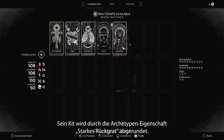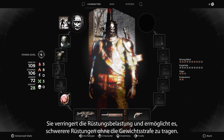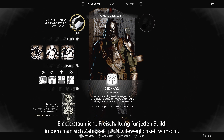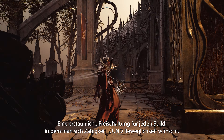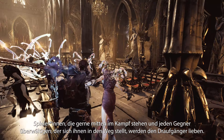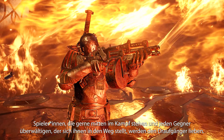Rounding out their kit is the archetype trait, Strongback. It reduces armor encumbrance, allowing players to wear heavier armor without the weight penalty — an amazing unlock that can mesh well in any build where you want toughness and agility. Players who enjoy being in the thick of battle while overpowering any foe that steps in their path will love the Challenger.